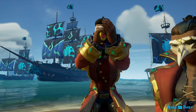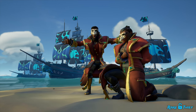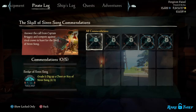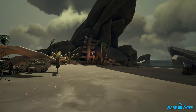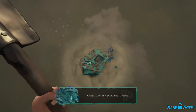There are several commendations for the voyage that you can work on to unlock unique rewards, such as Brigzy's Mask and the Skull of Sirensong sails. The first commendation is the Seeker of Sirensong — there are five grades you must achieve to complete it. To reach Grade 5 and unlock the Skull of Sirensong sails, you must dig up 50 chests or keys of Sirensong. However, digging up just one will complete Grade 1 and you will earn the Skull of Sirensong flag.